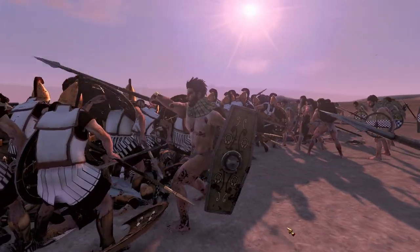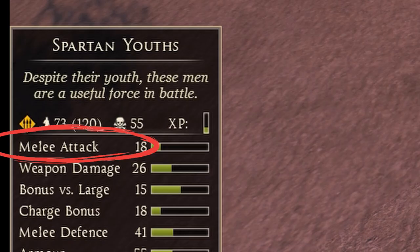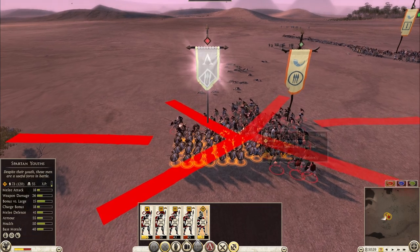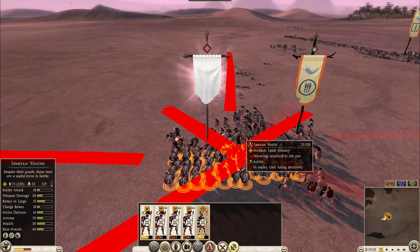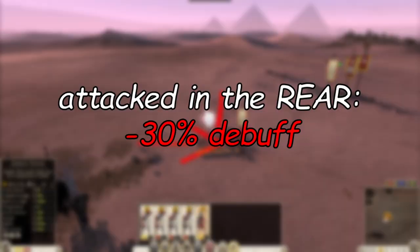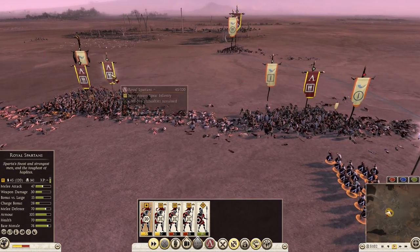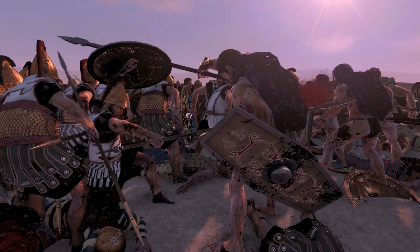Do you know what happens when you're getting attacked in the sides or rear? Getting attacked at one side of your unit will give you a 10% debuff to your melee attack and melee defense. That means when you're getting attacked on both sides, your unit will get a 20% debuff to melee attack and melee defense. Once your unit gets attacked in the rear, it will get a 30% debuff, so you definitely don't want your unit fully surrounded. Keeping an eye on fatigue and whether your unit is getting surrounded will help it perform a lot better.